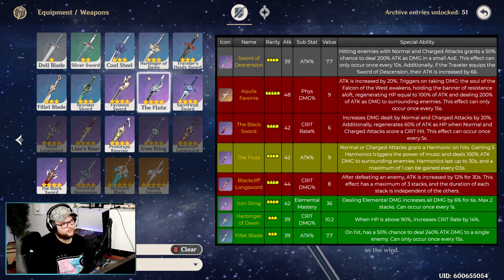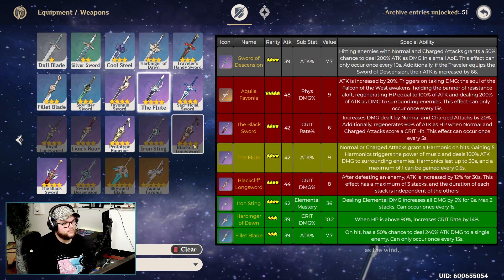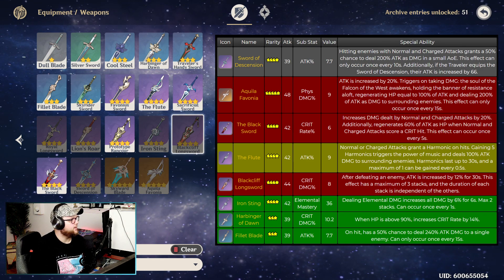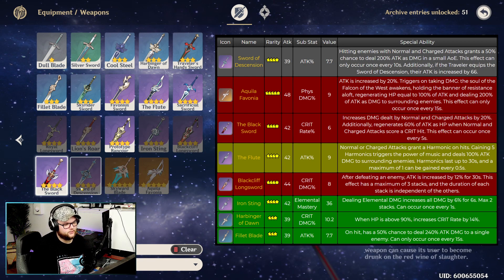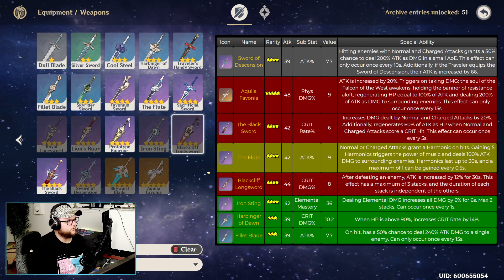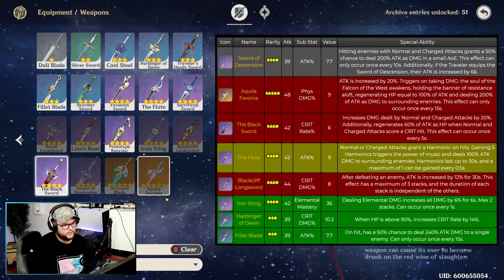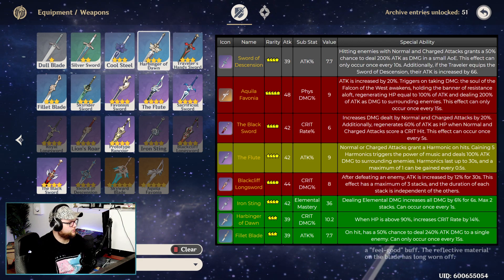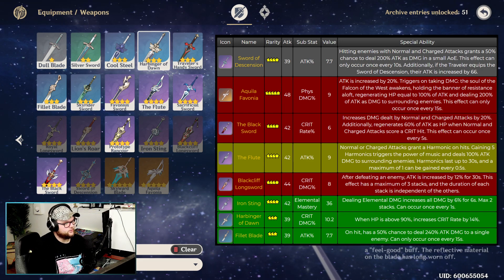The Flute is a DPS machine — great for the extra damage after gaining five harmonics. The Black Cliff Sword increases crit damage and after defeating an enemy, attack is increased by 12% for 30 seconds with up to three independent stacks. The Black Cliff would technically outscale the Black Sword slightly with its base stat late game, but Black Sword is fine for most of your time using Traveler. For free-to-play options, Harbinger of Dawn increases crit damage and when HP is above 90%, boosts crit rate by 14%, which helps a ton.